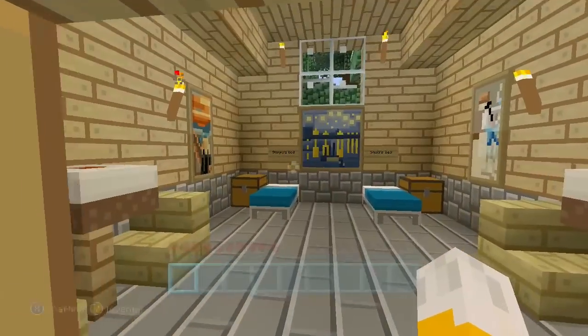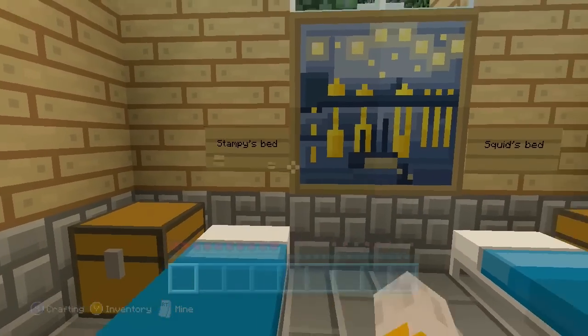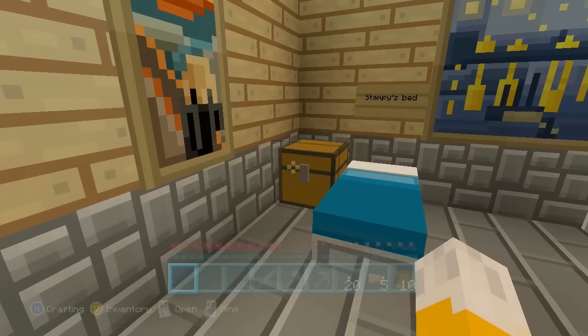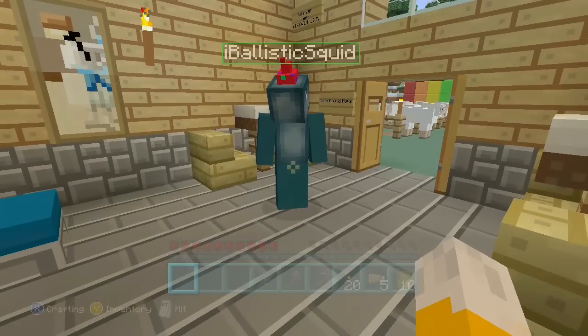And you can see over here, I've built a little hut. This is where we spent the night last night. There's my bed down there and there's Squid's bed down there. And in here, I have a bunch of basic provisions. You can see I've made us some chicken sandwiches. So I've got five chicken sandwiches that I'm going to gather up, so we don't need to worry about food for at least the start. I also got some torches and just some basic stone tools as well, just to set us on our way.